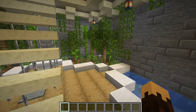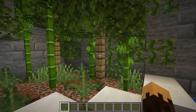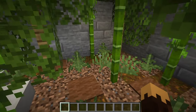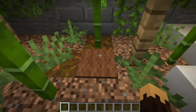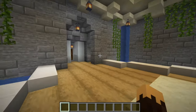Over in these corners, we have little garden areas. I like putting little trees with fences coming up and a few leaves around them. Then there's some bamboo, ferns, and grass. For the soil, it's a mix of regular dirt, coarse dirt, and podzol. You'll notice the carpets are actually hiding sea lanterns to light things up through here.